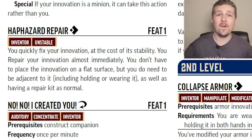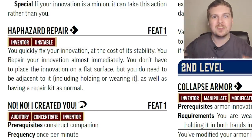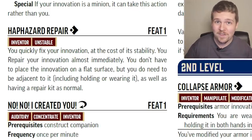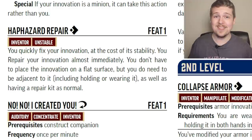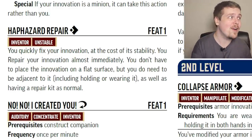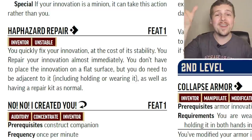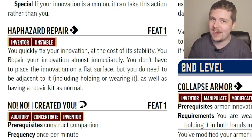Haphazard Repair: for one action, you take the repair action on your innovation to restore some hit points and possibly fix it from being broken. Especially for the construct innovation, that's just a quick way to heal them almost like Battle Medicine. This is really impressive as the repair action usually takes 10 minutes and this only takes one action. However, it does have the unstable trait — keep that in mind.